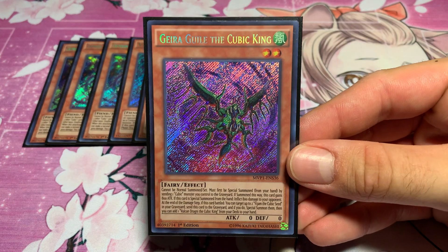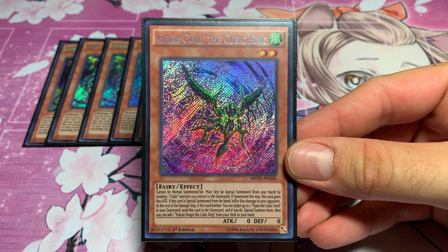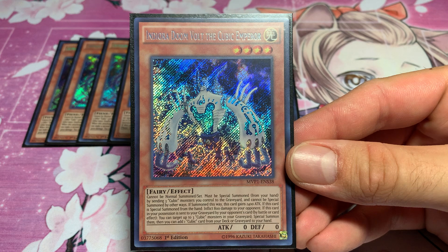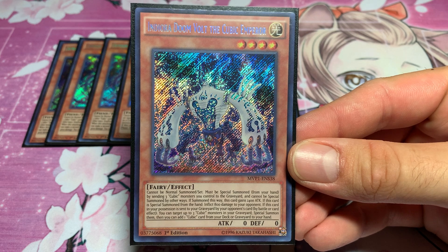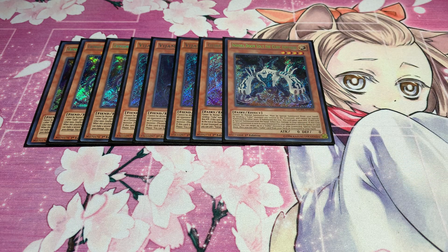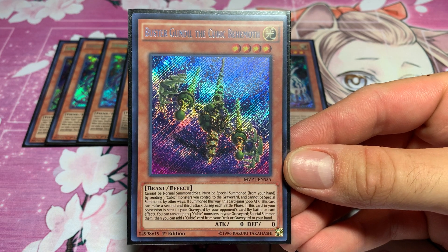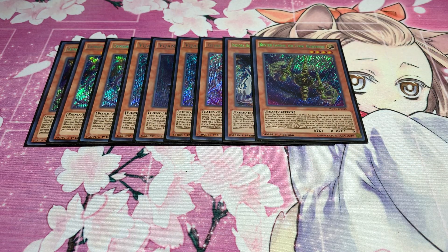Next up, we have one Ghirageli, the Cubic King. It needs different Cubic names. And Doria, Doomvolt, the Cubic Emperor. A lot of them also have other abilities at the bottom but under the right conditions you can use them. And that's your basic Cubic lineup for those guys.